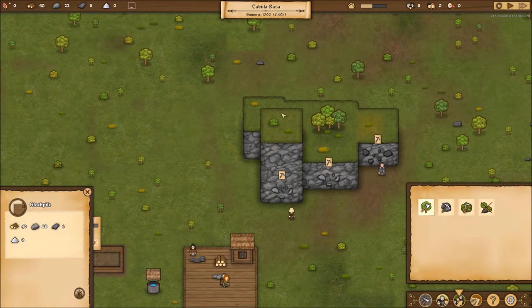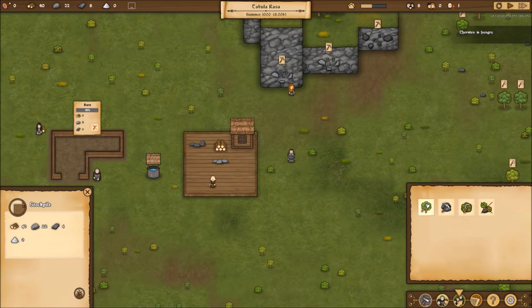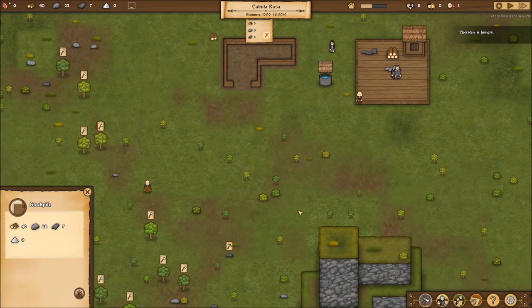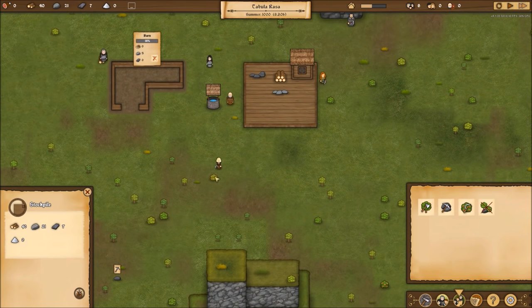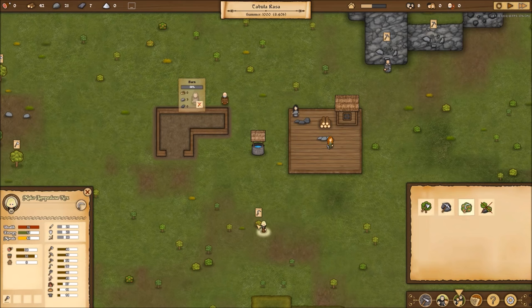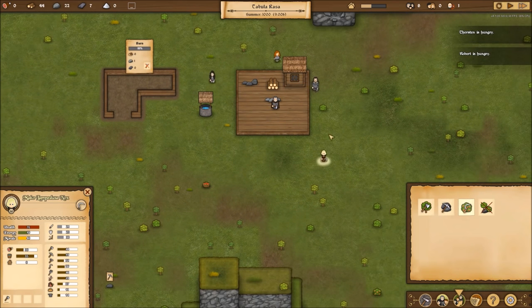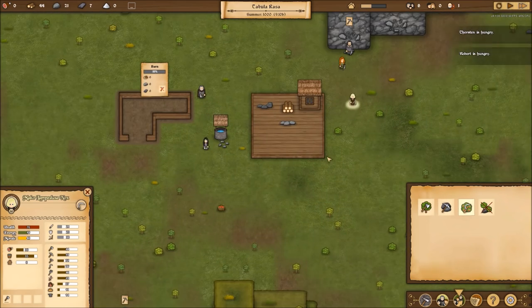Can I get up here and chop these trees down? No — these are just trees for looks. Thorsten is hungry. I gathered some... didn't I gather berries? I guess we didn't gather berries because we have no place to put them — we can't put them in here. Are you gathering berries? What are you doing with those things? Are you eating them on the way back? Robert's hungry. There's a bushel of berries right there — somebody eat those things.